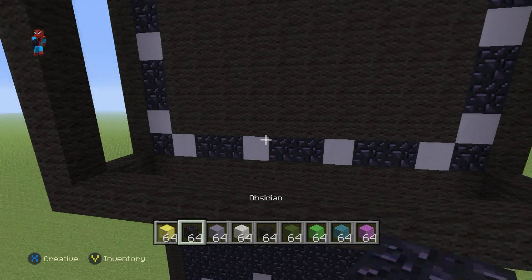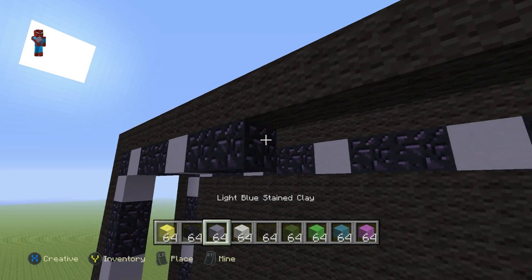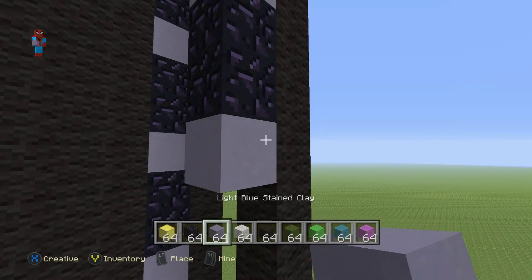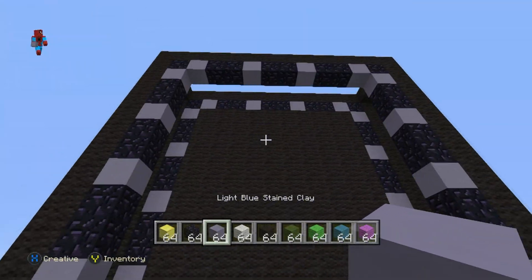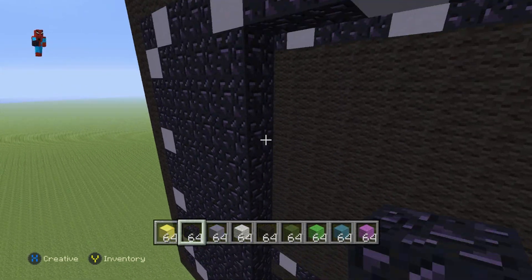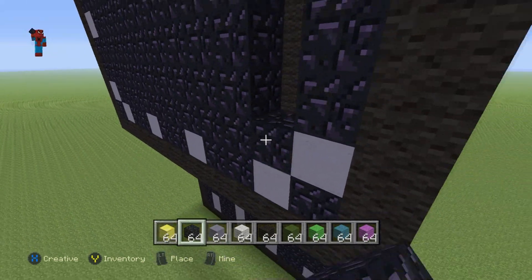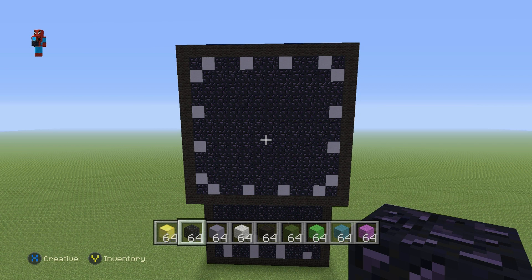For the outside of the lid, come to the back and do almost the exact same pattern — same obsidian and light blue clay formation going all the way around the outside, except where we filled the center with black wool on the inside, for the outside you want to fill the center in with obsidian instead. That takes care of the back, and then we can move on to the sides of the lid.